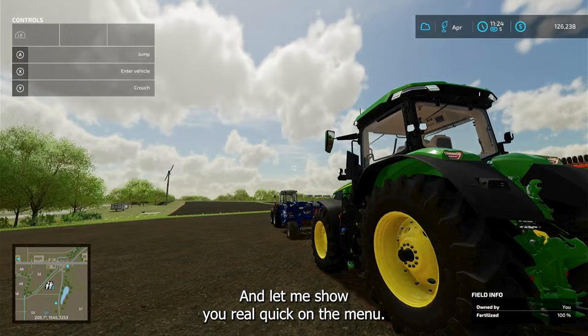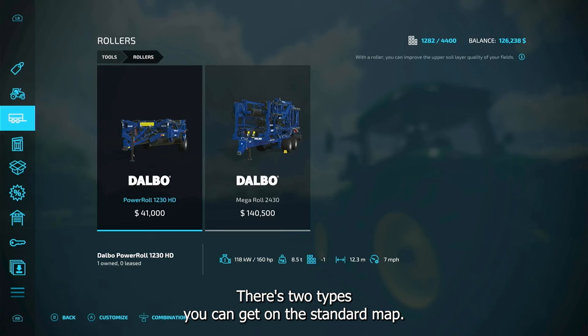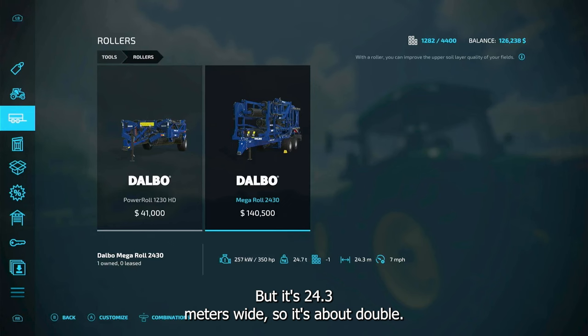Let me show you real quick on the menu. Under rollers, there are two types you can get on the standard map. The one on the left is $41,000 — you need 160 horsepower to pull it and it's 12.3 meters wide. The one on the right is $140,500, but you need 350 horsepower to pull it. It's 24.3 meters wide, so it's about double.